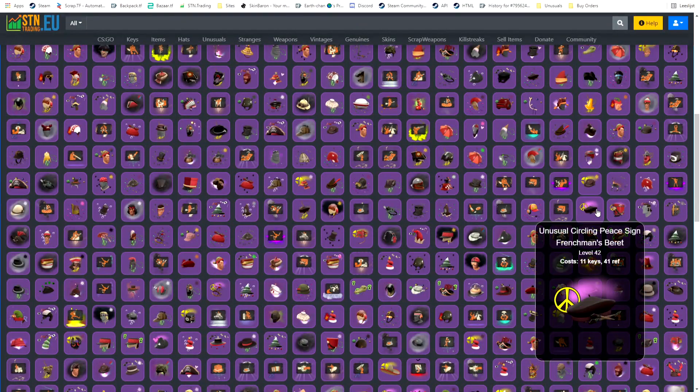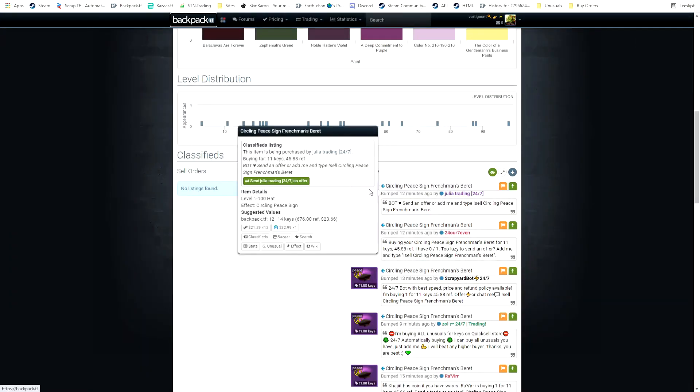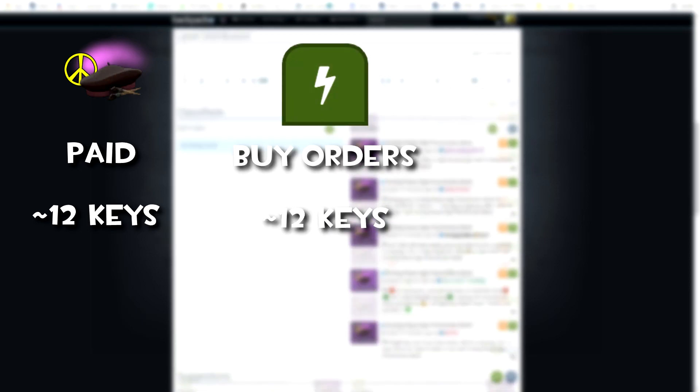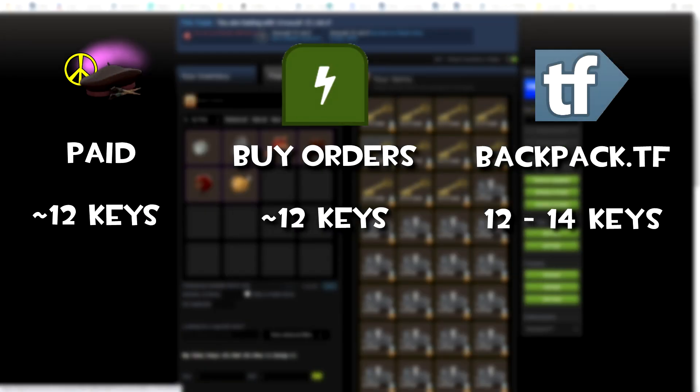Here I found another great deal for under buy orders on STN.trading. I don't know what's up with the site but it keeps giving me good offers, so I'm just gonna buy since it's under buy orders. I could probably get like 13, maybe 14 for this, but we'll see. Buy orders are at like 12 keys and backpack.tf prices at 12 to 14 keys.